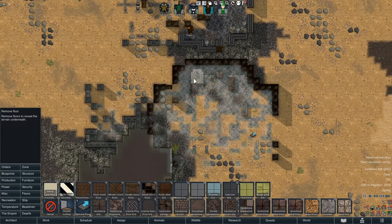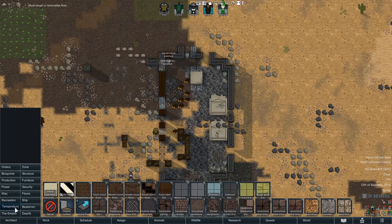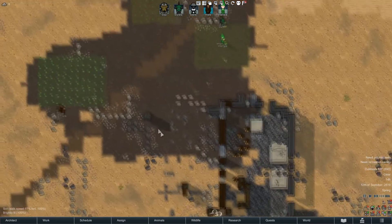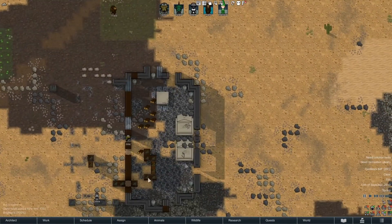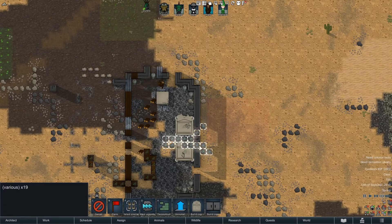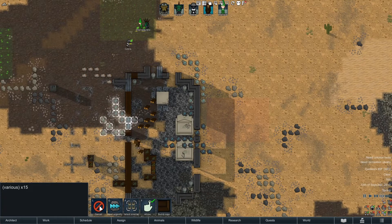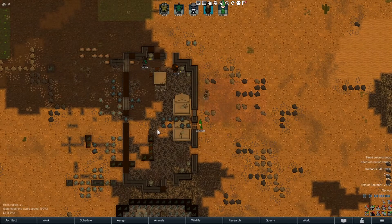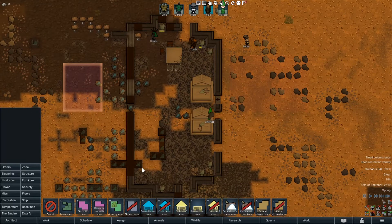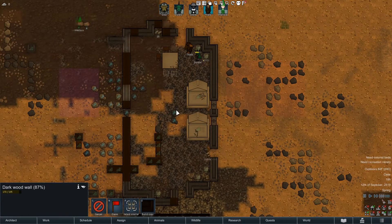Food is number one priority. Looks like we have some plasteel down here — that's fantastic. An early game priority should also be getting some recreation in place, so let's build a horseshoes pitch right there. We'll want a dumping stockpile zone to get all these blocks put somewhere. That zone's probably not going to be big enough. I'll put a stockpile zone in for materials like steel. Hopefully we get more wood — we might not be able to build everything I wanted until they finish the rest of this deconstruction.